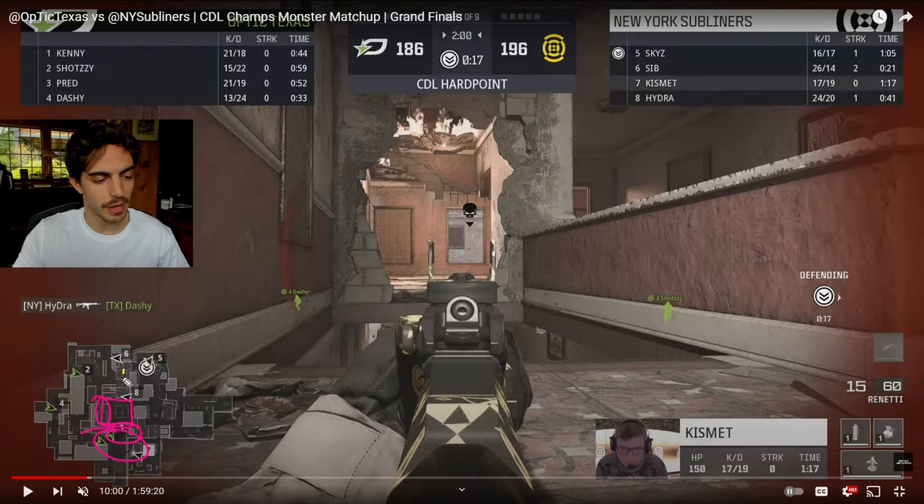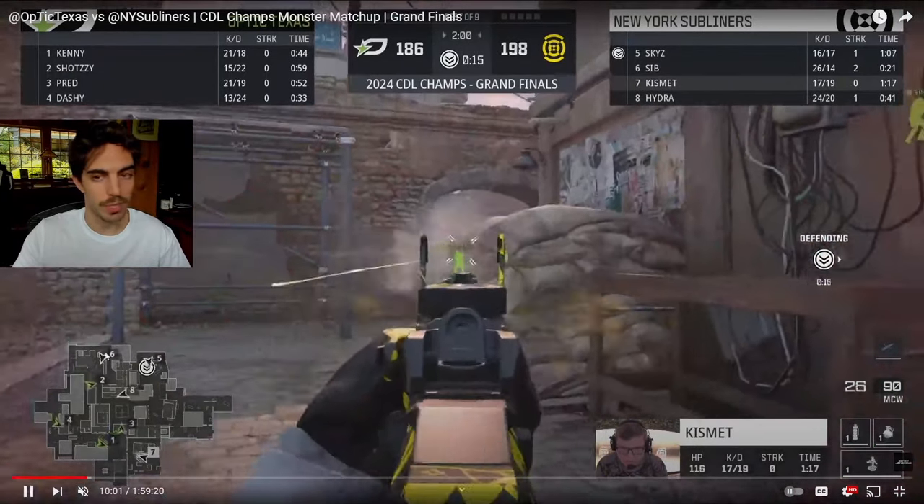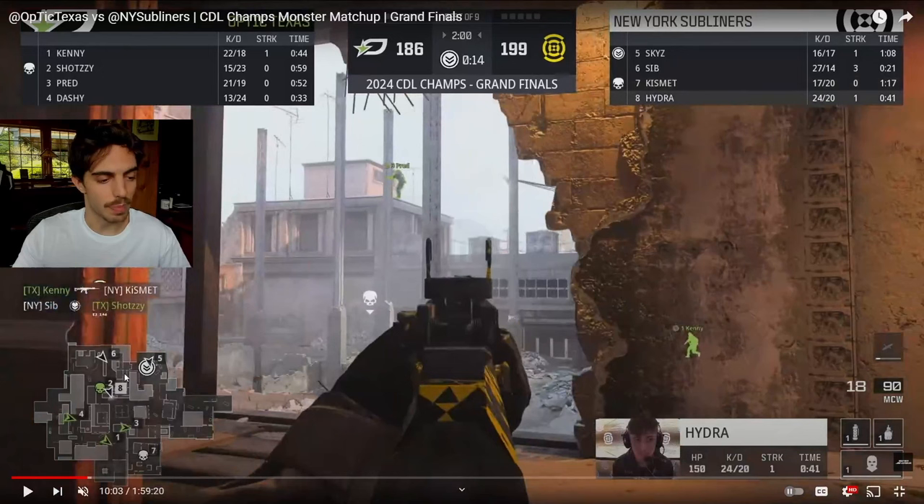We only really have to worry about our top fire and our middle cut. It's just so easy to cover those two once you have everything else on the rest of the map. For us, that's what we're thinking — number one and number three trying to work up to this top AC, top third control. Number six is pushing out this front P5 area, basically pushing out towards the bus stop.